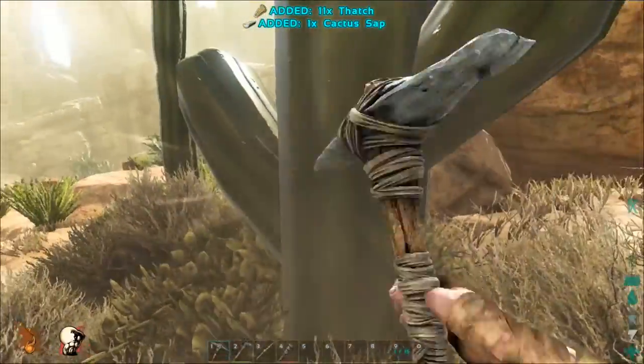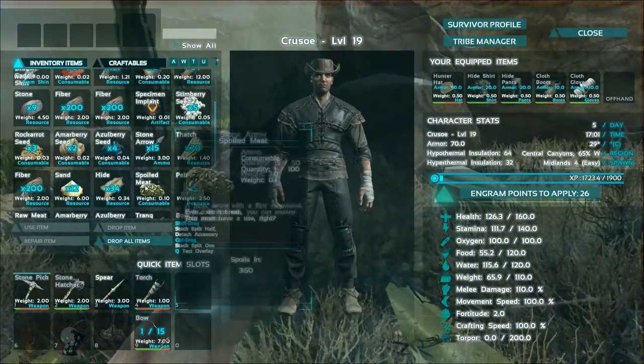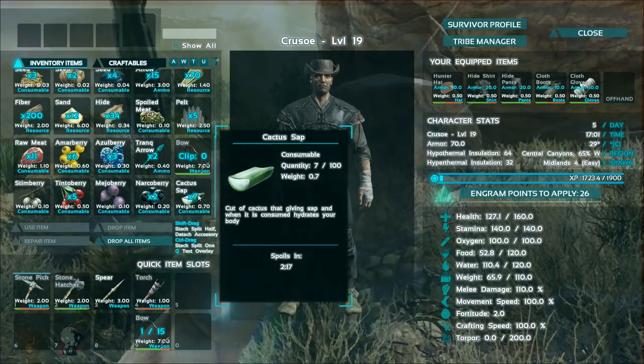Eat cactus sap. This sap is a product of the cacti that can be found in the game. It can be eaten as an additional food source so make sure not to throw it away.